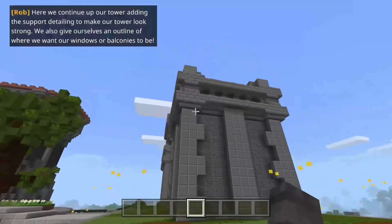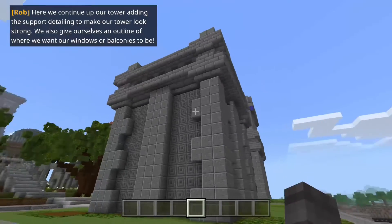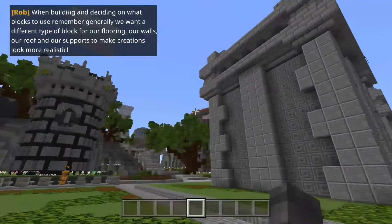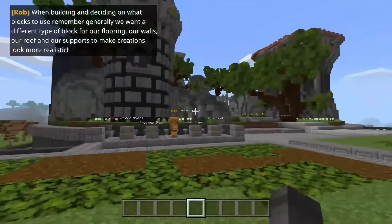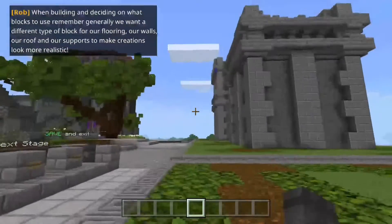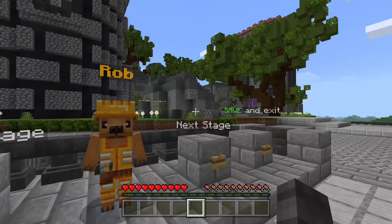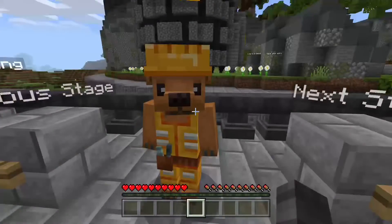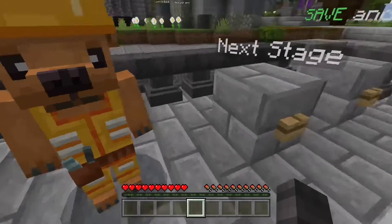Can we continue our foundation and support detailing to make our tower look strong? I like this middle section. When building and deciding on what blocks to use, remember generally we want a different type of block for our flooring, our walls, our roof, and our supports to make creations look more realistic. I hate your voice, but I love your little screwdriver pouch.